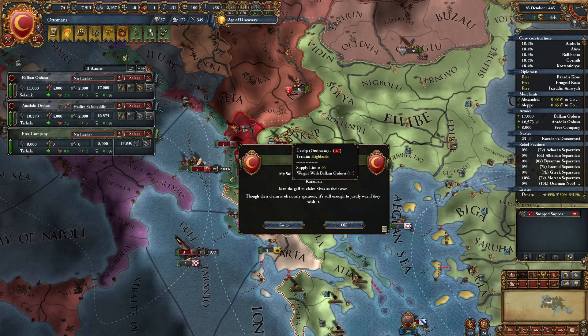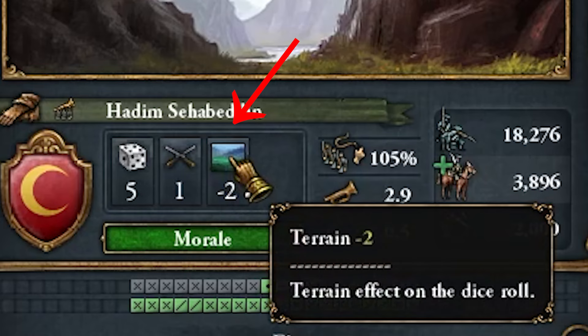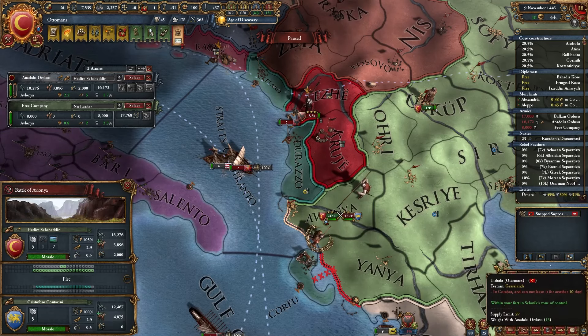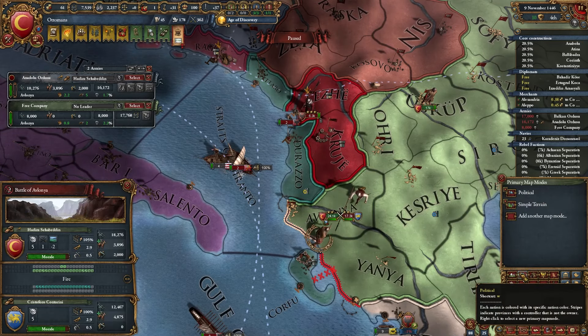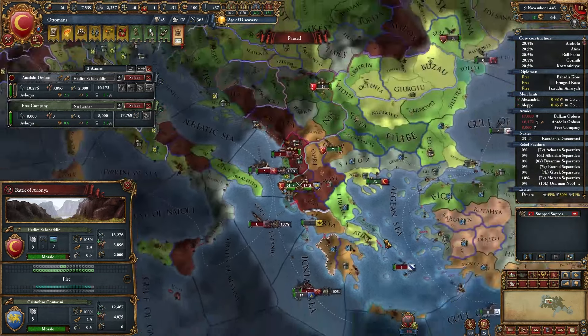Let's look at this battle. At the start we have a terrain penalty. I recommend going to the political map mode, adding another map mode for simple terrain. Now when I click W, I can see the terrain. Terrain is very important in combat.